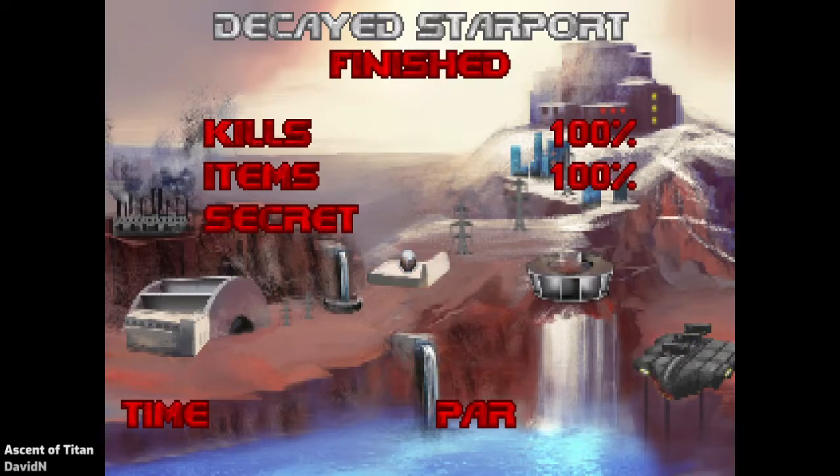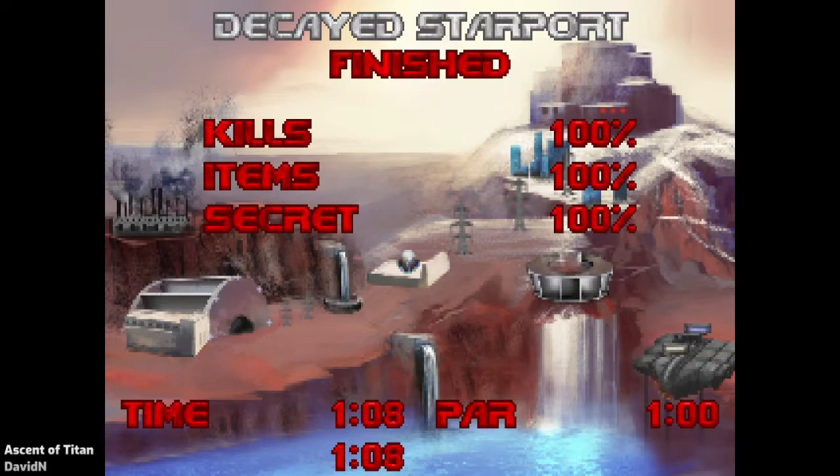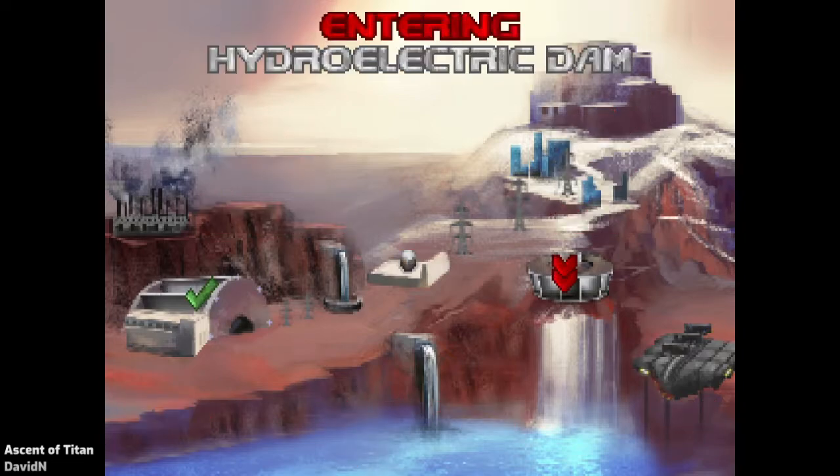I really wanted to have an intermission screen for this map set because the intermission screens tie everything together in Doom 1 in a way that I really missed in Doom 2. So this is by an artist called Knaesha — I think that's how you say it — that's her Fiverr account. She did the digital painting of this background and some techno-looking buildings, and I just pulled them around, shrank them down, added some animations on top. I am really happy with how close it looks to Doom's original map screens. I'm really pleased with how this turned out.